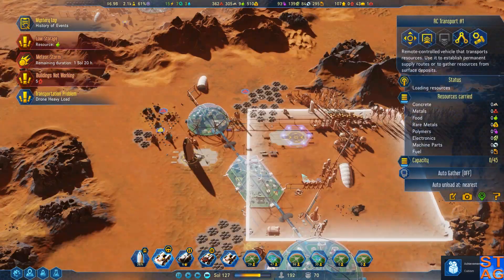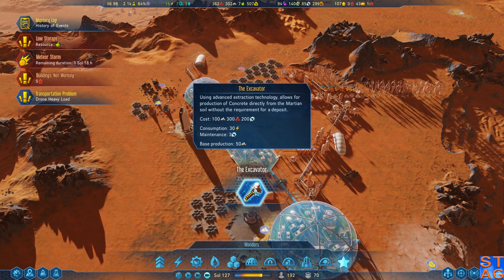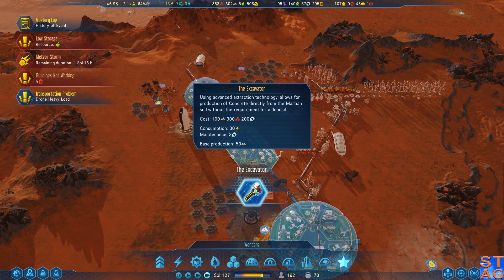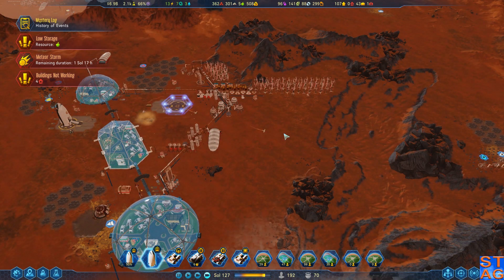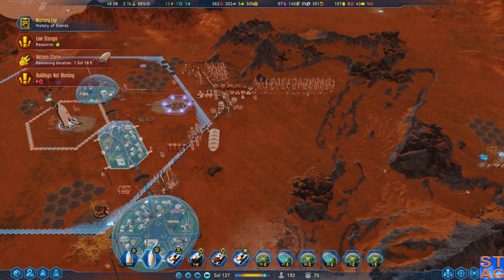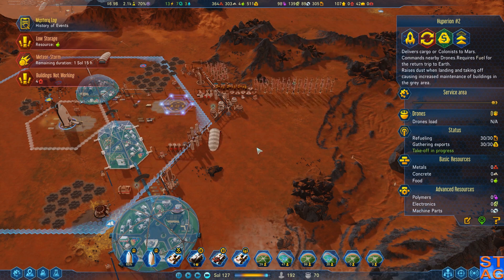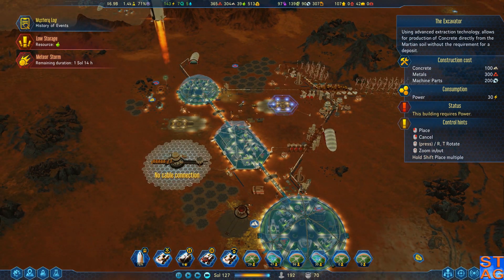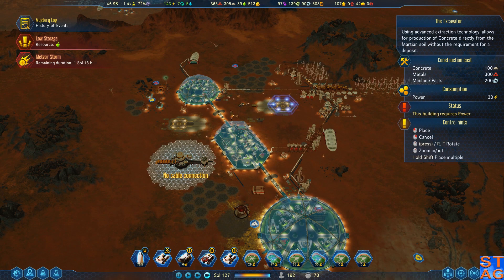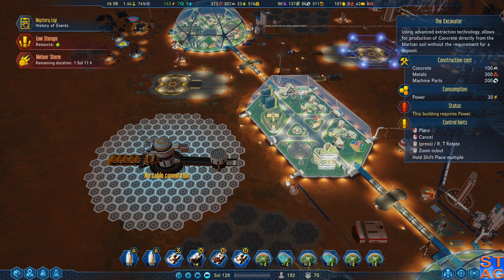We have the excavator! Using advanced extraction technology it allows for the production of concrete directly from the Martian soil without the requirement for a deposit. Where to put it? I've got a lot of spots — I could put one right here, the extractor would fit in that area. I could put it as a central point within the colony. It needs 30 power — I've got the surplus. I don't have the machine parts, but I've got the metals and the concrete. Unlimited concrete would be pretty kick-ass.